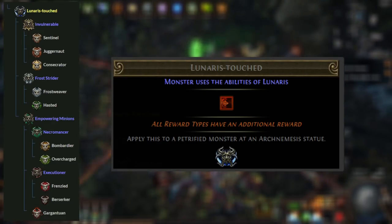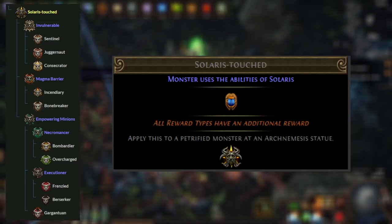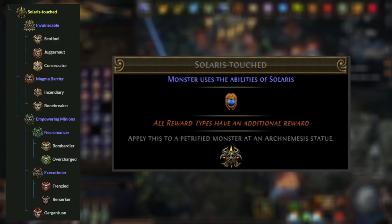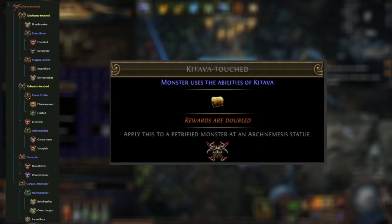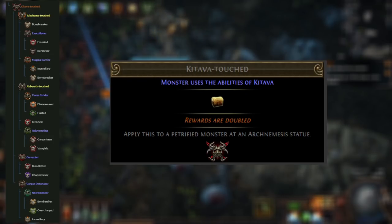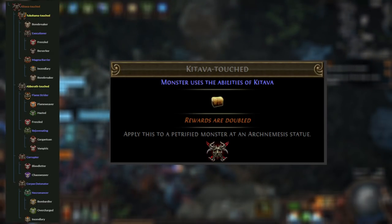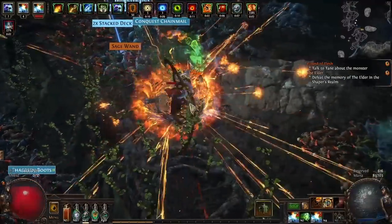It's also worth mentioning that there are two other recipes that function similar to Lunaris. That is Solaris Touched, which adds a Scarab reward and causes all reward types to have an additional reward. I wouldn't use this when you're converting everything because Scarabs are, in and of themselves, quite valuable. If you wanted to, it's Invulnerable, Empowering Minions, and Magma Barrier. You could also use Katava Touched, which adds a generic reward and doubles all rewards. The problem is it basically functions the same as Lunaris but is a lot more expensive, requiring Tukohama Touched, Aberrath Touched, Corruptor, and Corpse Detonator, which makes it a little bit impractical.